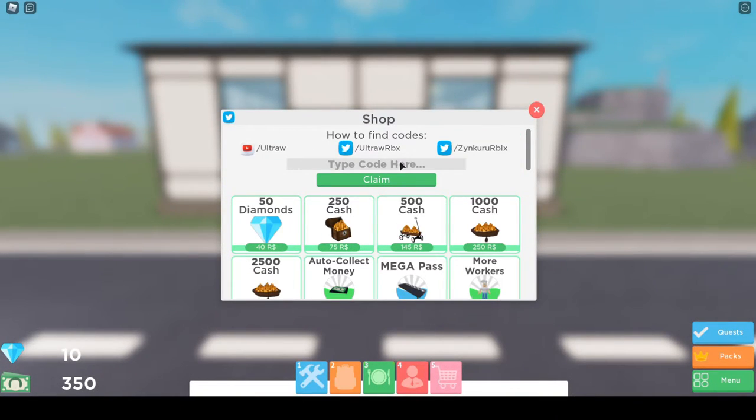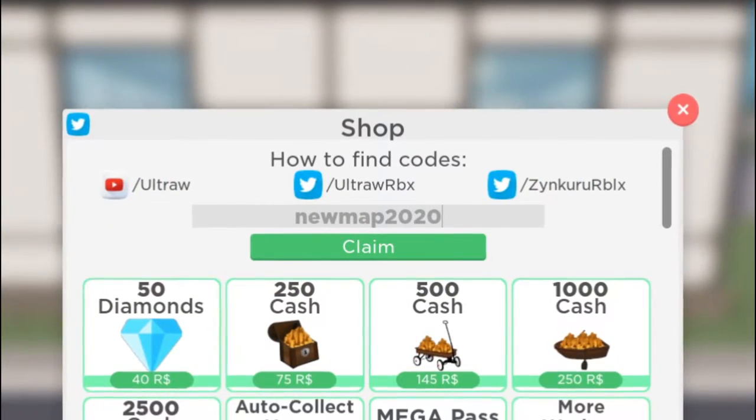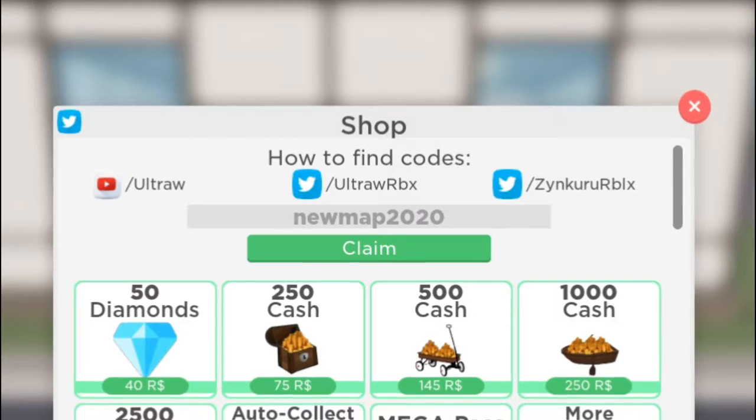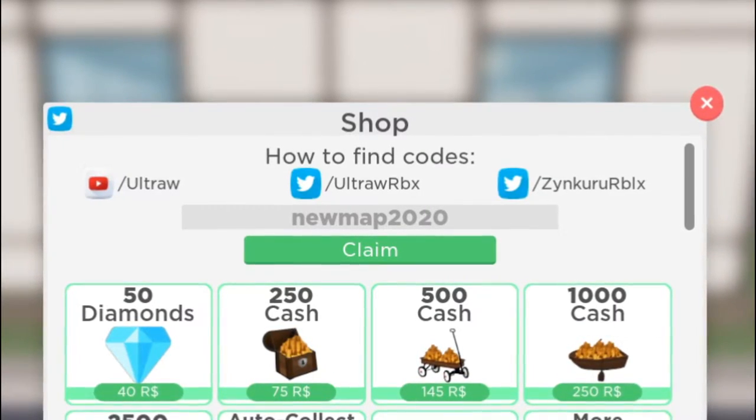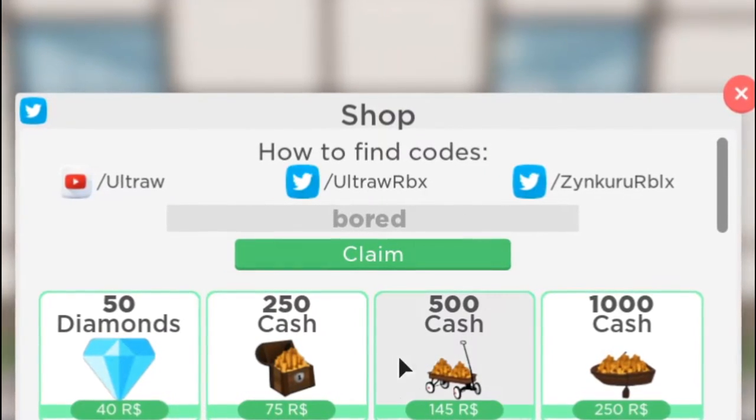The first code is 'new map 2020', which will give you 15 diamonds — great deal. Let's just claim this. Alright, we got that one.